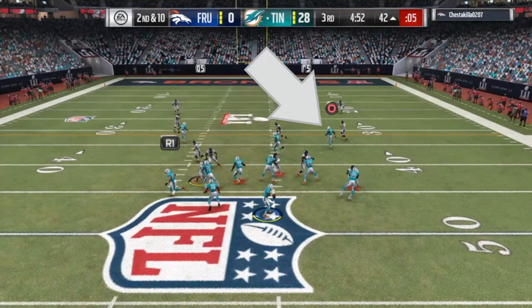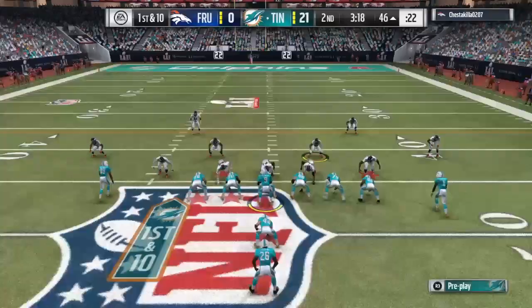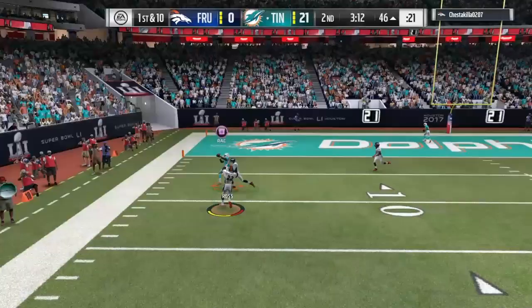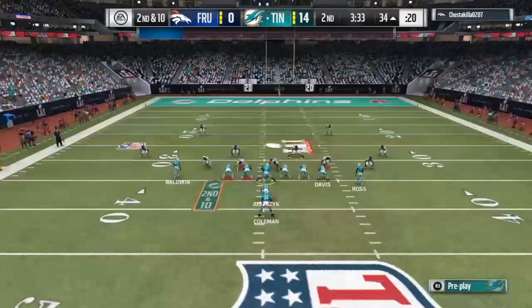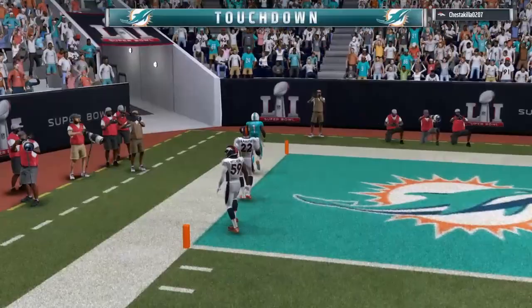What he does best — 98 speed. You just can't teach that. This play right here, I abused my opponents over and over just watching him burn these corners like it was nothing. His rollout, and of course having a good quarterback helps too. My opponent tries to stick with him, but 98 speed — you just can't do it. Touchdown play.